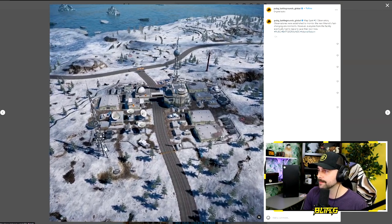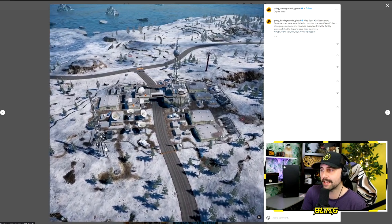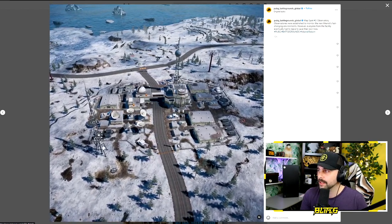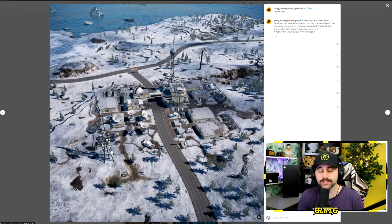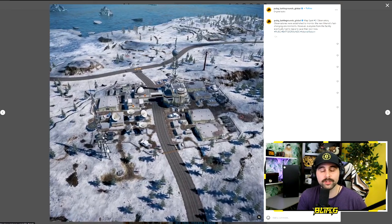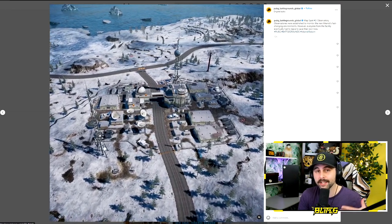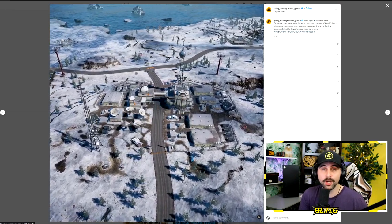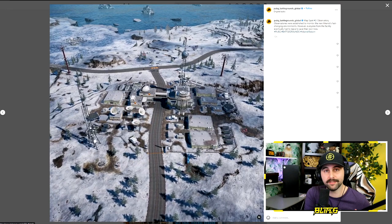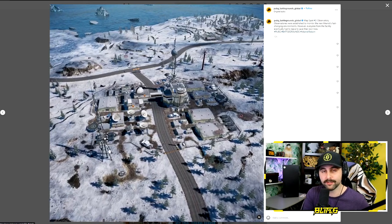Next up is the Observatory. The observatories were established to monitor Vikendi's fast-changing environments; however, everyone from the facility eventually had to leave to save their own lives. PUBG is mentioning fast-changing environments — in the previous trailers they included images of a new cyclone or tornado featured on Vikendi. No one really knows if it's going to be blacking out the map, bringing in a new environment, more snow, or a large blizzard. So the way PUBG is wording this, the map we're seeing now might not always look this way from game to game.